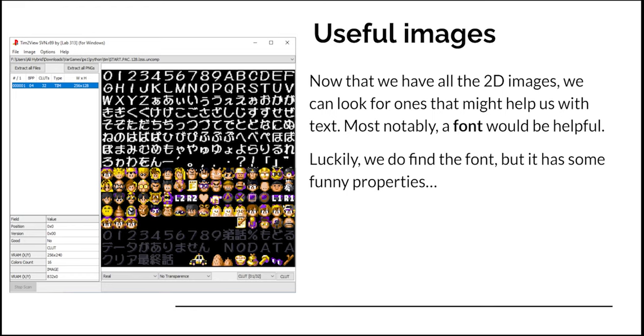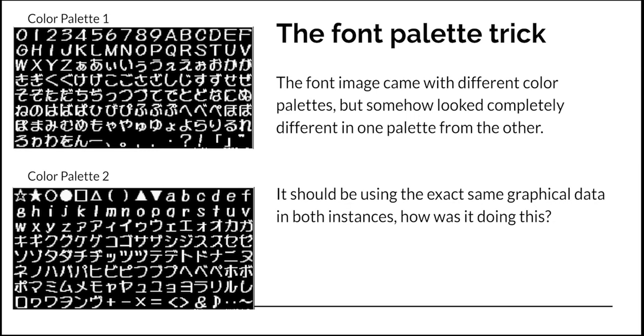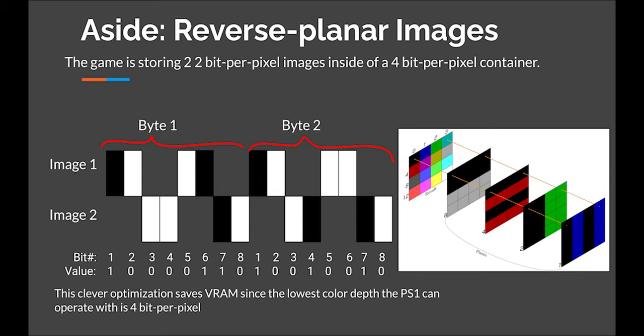Now that we have all the 2D images, we can look for ones that might help us with the text — most notably, a font. Luckily, we do find the font, but there's something funny about it. You might not think that a highly advanced system like the PlayStation 1 would use color palettes like NES or Super Nintendo games, but it totally does. The same underlying graphical image can have different color palettes applied to produce different color variations, saving very precious VRAM space. It turned out the game was doing a trick with color palettes — if you looked at the font in one palette, it would look completely different than in another. It was doing this using reverse planar images.